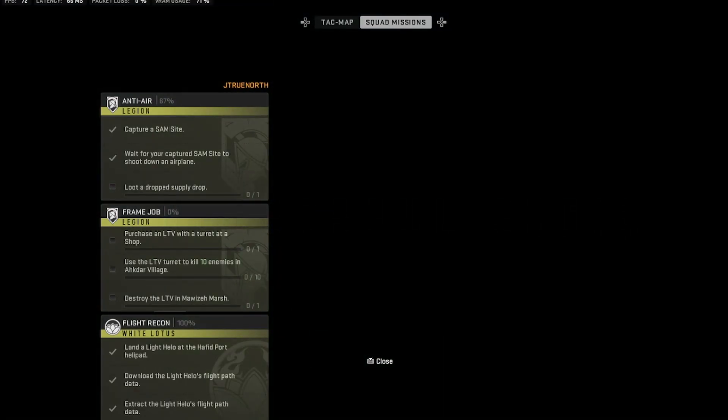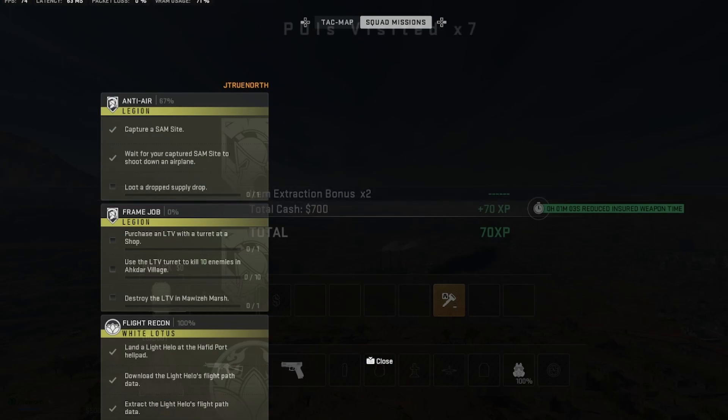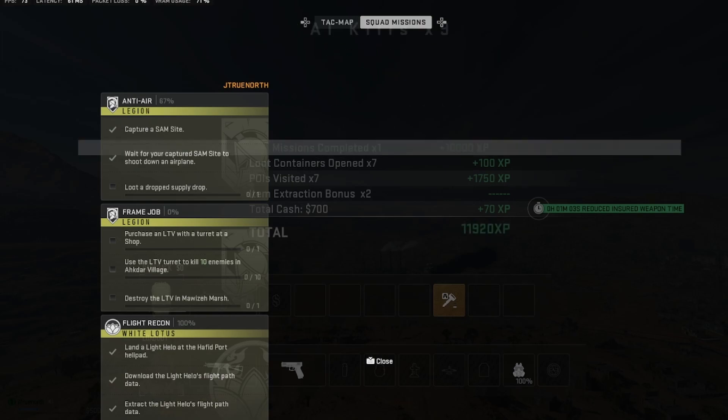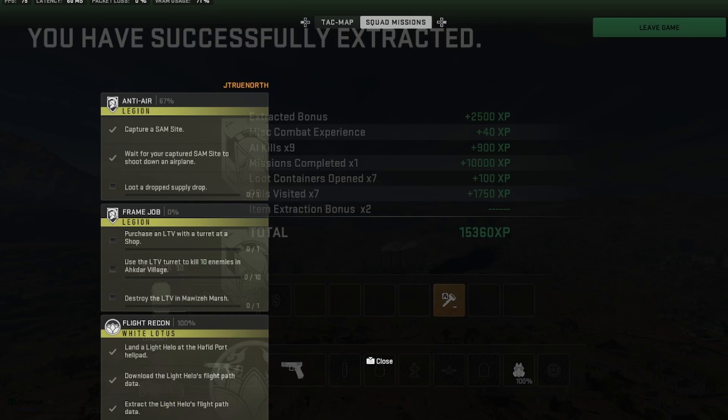All three of them completed — that was White Lotus in the level two slot. I know a lot of people were asking how to get that, so there's a guide for it. You have to go to that little village, hope there's a helicopter in it, then go take that helicopter to the helicopter pad over by the harbor, download the data, then fly to an extract and extract yourself out with that data. Hopefully no one is toxic and tries to take you out when you're trying to exfil. Anyway, hopefully you guys enjoyed the video. I know it's been a while. I'm hoping when Hogwarts Legacy comes out that I'm more motivated to make videos. Till then, take care and as always have fun.